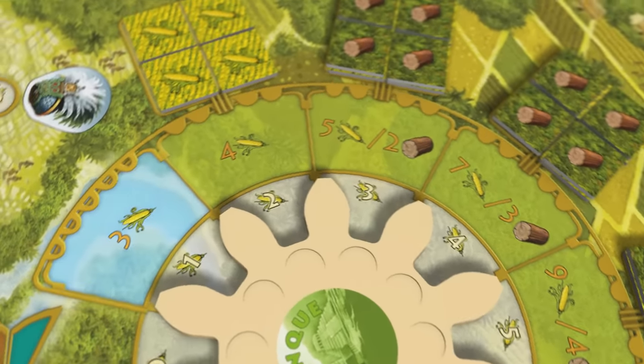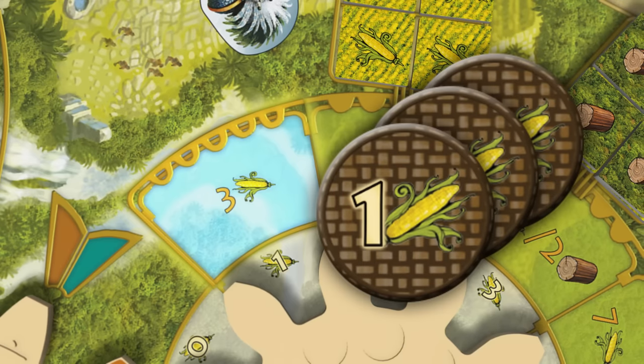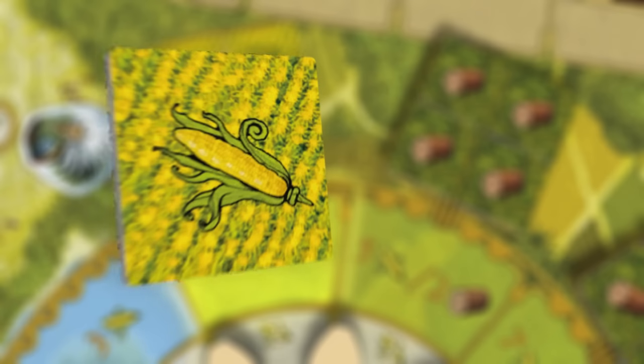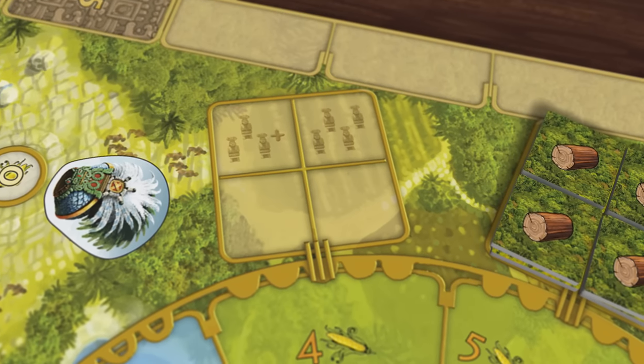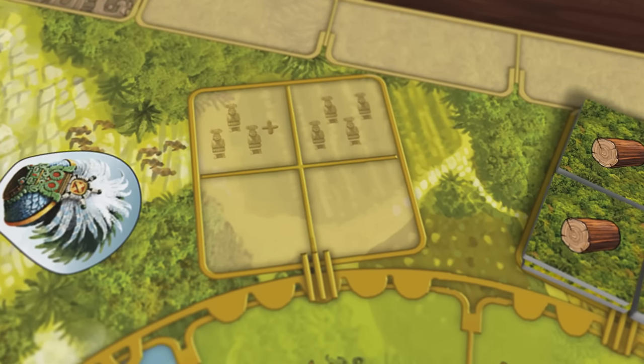Palenque is where you will harvest food and wood from the jungle. The first action space, with the light blue background, simply gets you 3 corn — it represents fishing, but there's no fish tokens included in the game, so we just use corn instead. This next action space gets you 4 corn, and you also take one of the harvest tiles. They simply represent that you have harvested corn; they are not actually worth any corn themselves. Once a particular section is empty of corn harvest tiles, then no more corn can be harvested on that location without the use of technology.